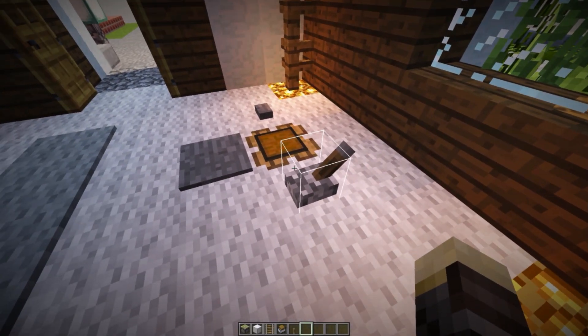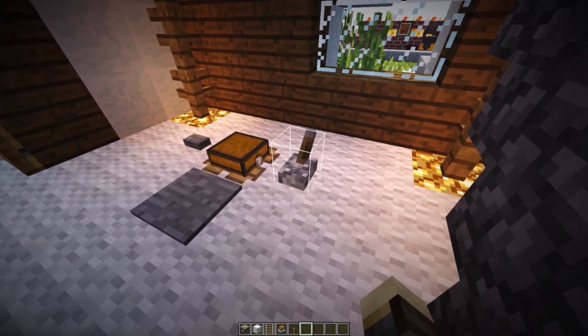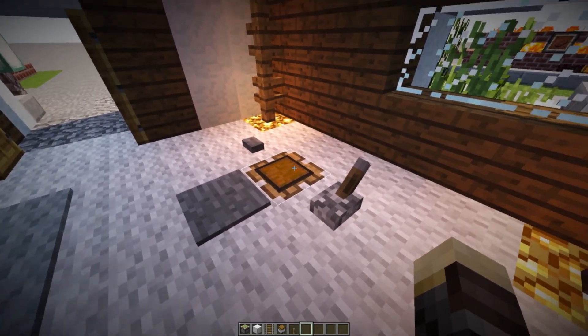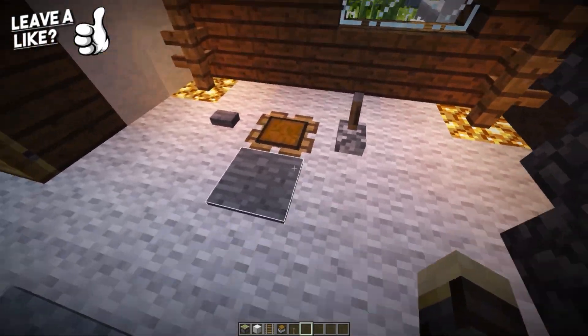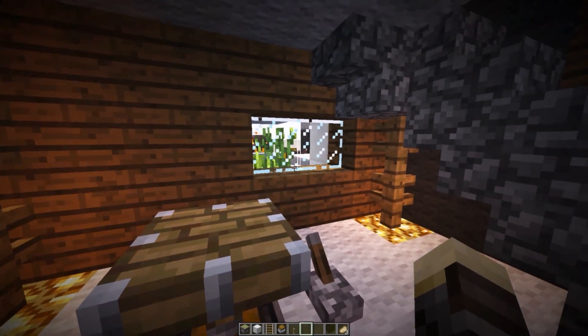It's basically a piston inside of a chest. To access that chest we need to either hit a button, flick a lever, or step on a pressure plate. What's cool about this is that you can't actually access that chest unless the piston is extended — so if we just right-click on it, as you can see, nothing is happening. But when I step on that pressure plate, I can access the chest and grab all of our cooked pork chops, which I was just cooking on my redstone grill outside.